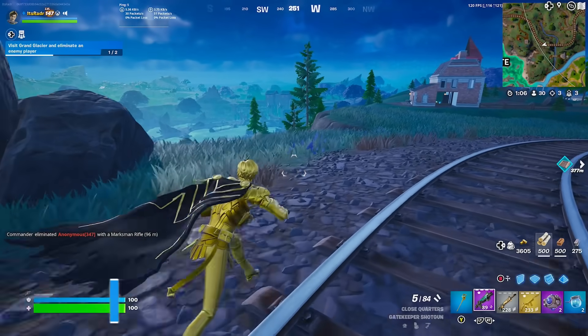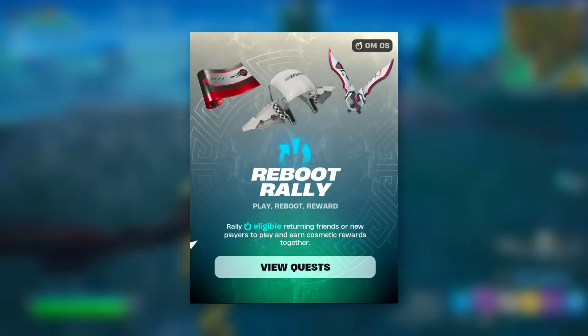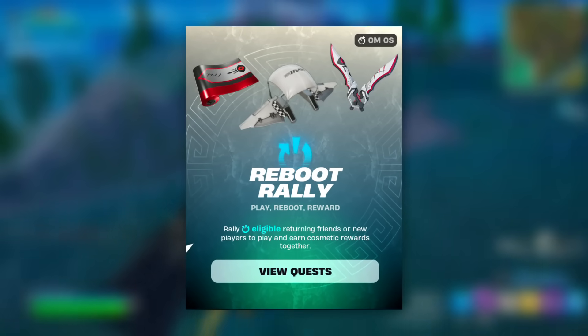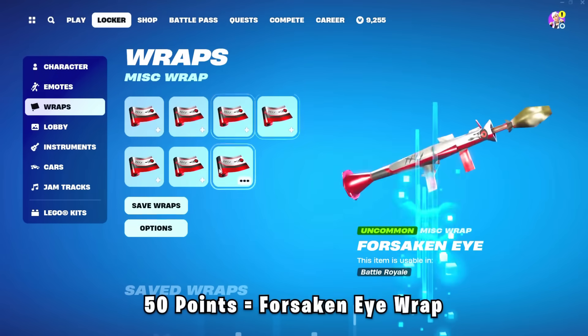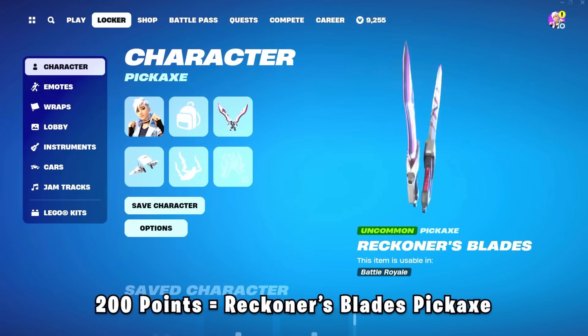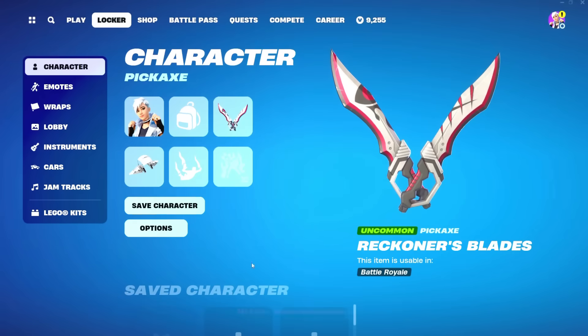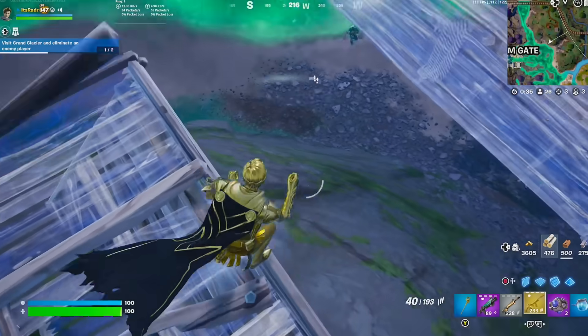You can unlock some brand new free rewards. The ones coming this season look really cool — there is a glider, a pickaxe, and a wrap. The wrap requires 50 points, the glider is 100, and the pickaxe is 200. You can also get a lot of XP from them. That should be releasing very soon, so stay on the lookout and make sure you subscribe to the channel.